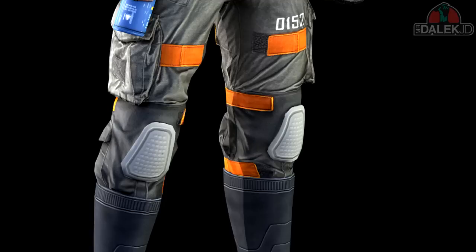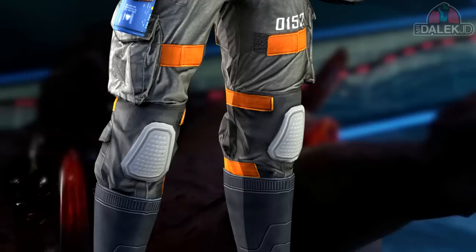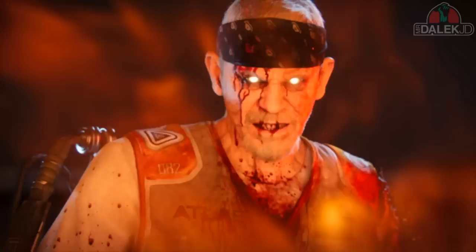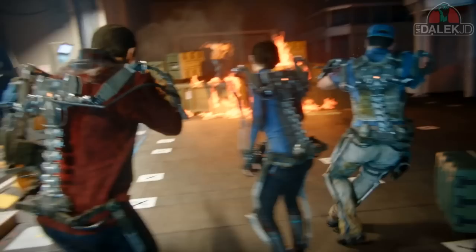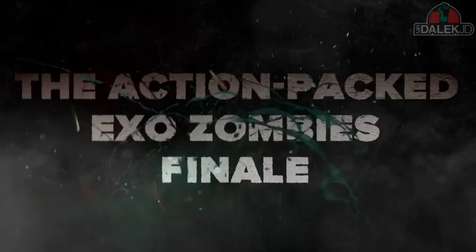Throughout our time in Exo Zombies, Oz has been wearing the same outfit which contains the exact same knee pads. We see at the start of this trailer that Oz is becoming even more zombified than we saw at the end of the Carrier cutscene, where Oz was kind of half human, half zombie. He seemed to recognize Lilith but then went to attack our characters, and now he seems to be in full-fledged zombie mode, out to get revenge. Oz has somehow turned himself into some huge mutated zombie boss.